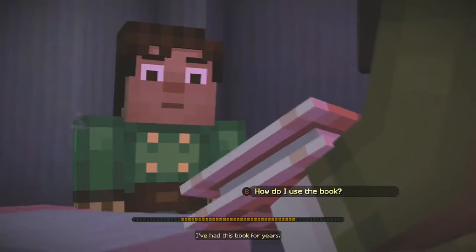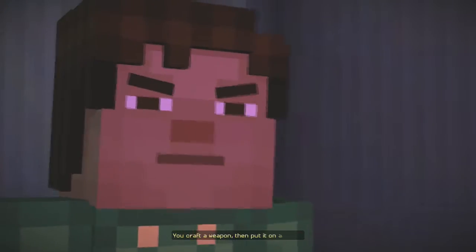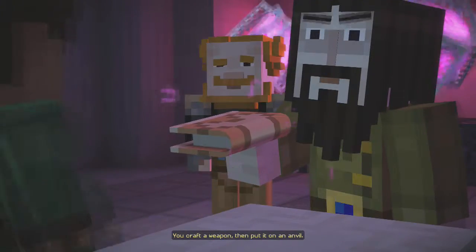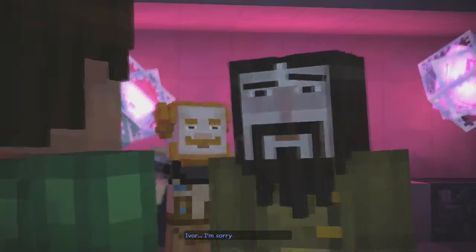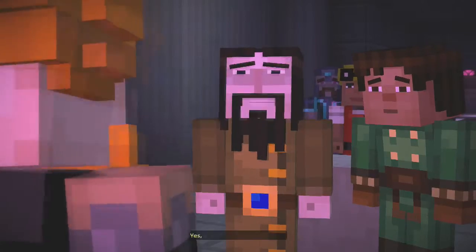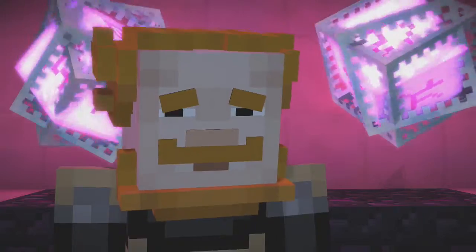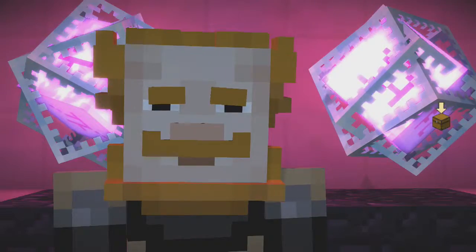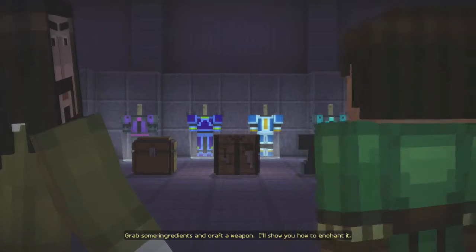How ironic that the best thing the command block gave us was the very means to destroy it. Spare us the poetry — it's not your strong suit. I've had this book for years. So the enchanting book — what do we do with it? You craft a weapon. Then put it on an anvil. Follow me, I'll show you. Ivor? I'm sorry. About everything. It doesn't matter now. Grab some ingredients and craft a weapon. I'll show you how to enchant it.